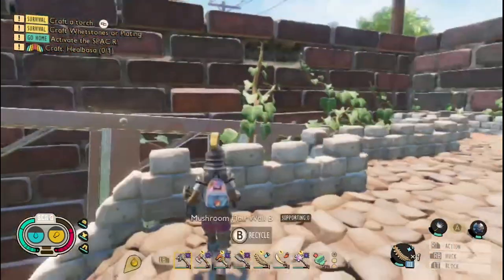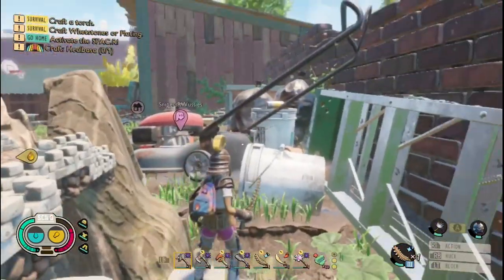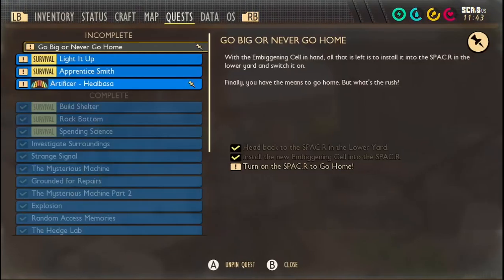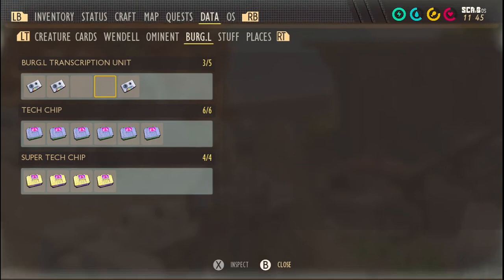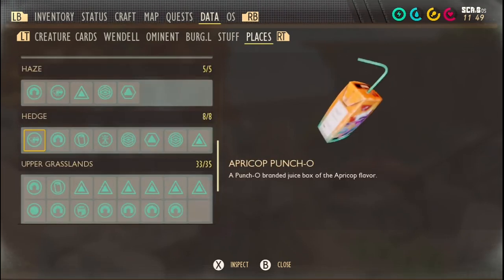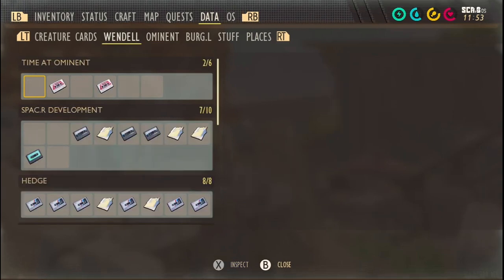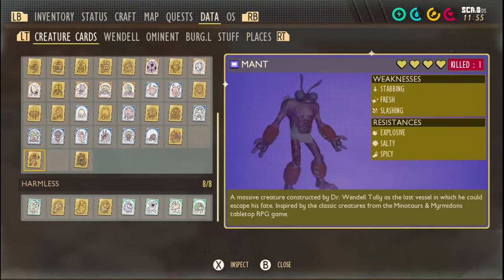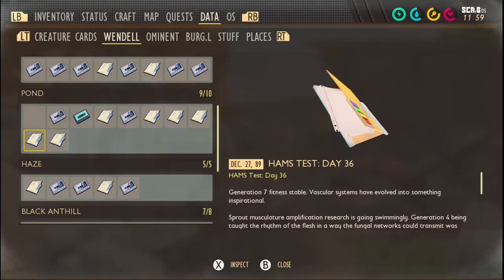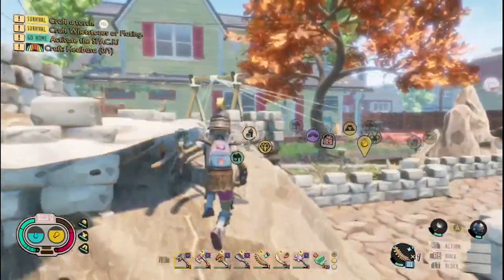Hello everyone and welcome back to some more half-big gaming. Here we are today inside of Grounded working towards our 100%. We have trinkets to collect, locations to discover, a whole bunch of other things, and data files to uncover. I'm not too concerned about the data files - that's going to involve a lot of running around back and forth from places we've already been to. We still have to beat bosses, get data items, and finish our locations.